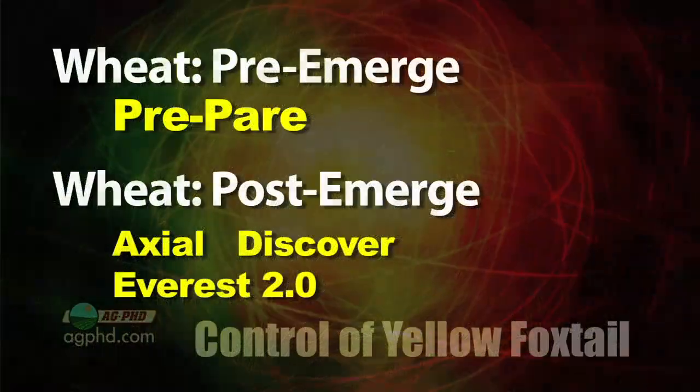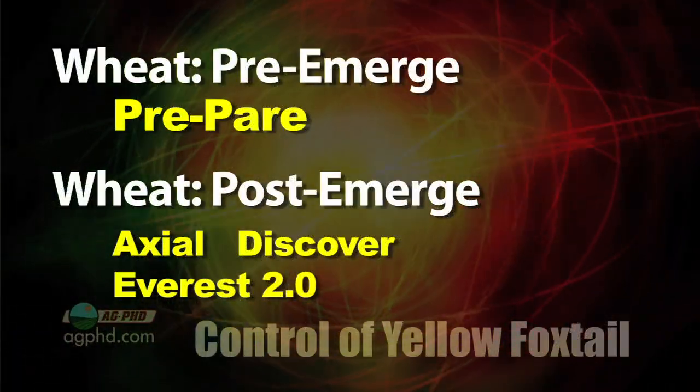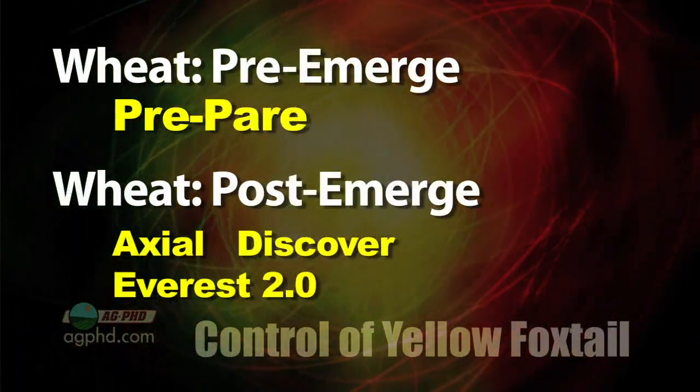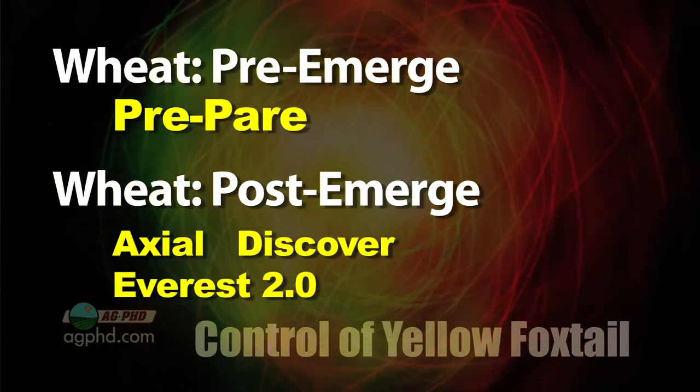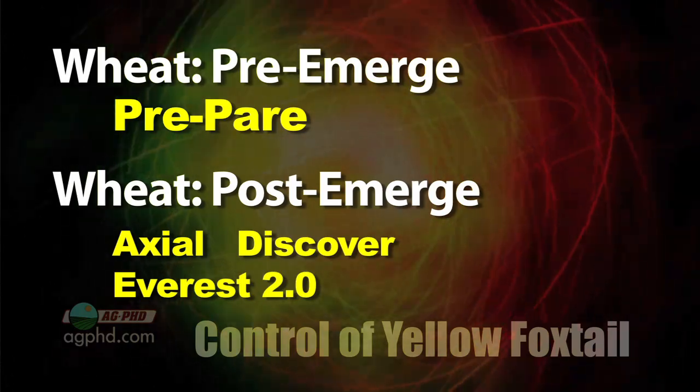How about in wheat? In wheat, I like Axial, Discover, and Everest 2.0. They do a nice job post-emerge, but you can really help yourself out by using Prepare pre-emerge to try and wipe out many of the Yellow Foxtail before they even emerge.